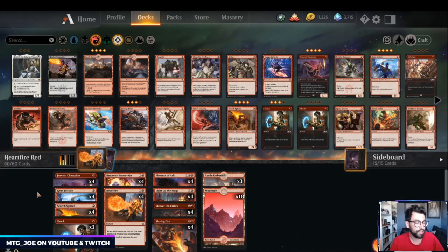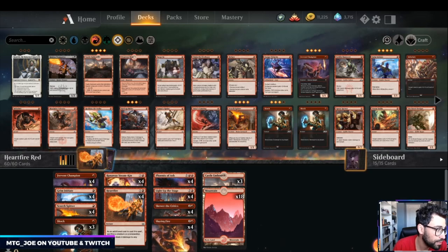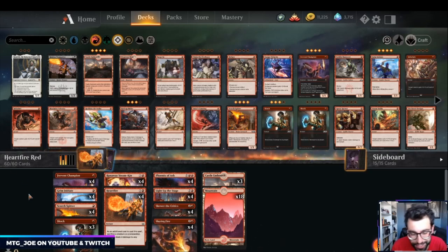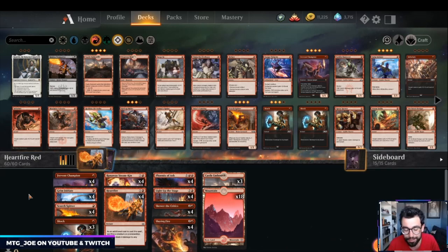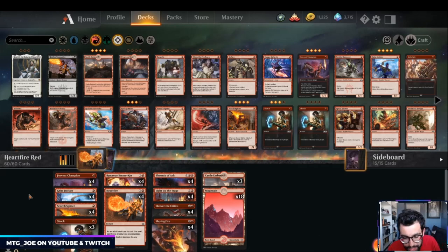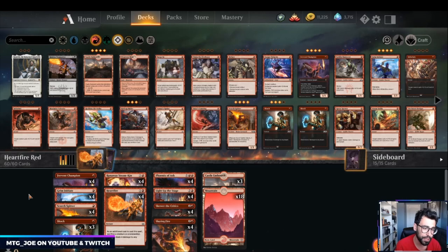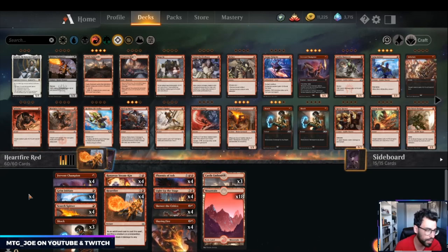Welcome back, MTG Joe here. We're going to be playing another standard deck — stuck in quarantine with a lot of time to play Magic this weekend. This is a different take on mono red, more of an ode to the old style. I'm calling this one Heartfire Red, kind of mocked up off one of the MTGO 5-0 lists. A couple of lists have shown up with Heartfire in them.